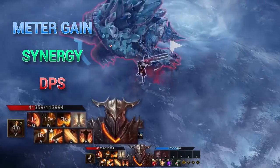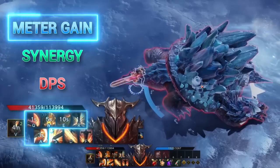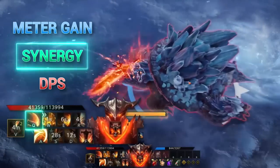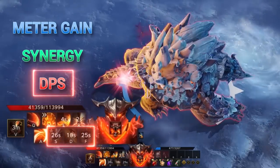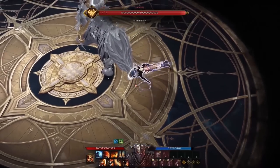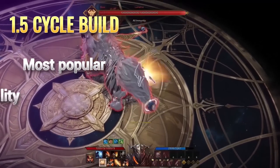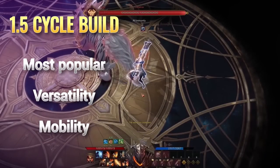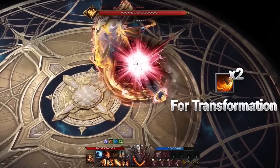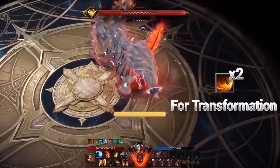All variations of this playstyle are very straightforward. Successfully land all your meter gain skills, usually starting with the synergy skill. Transform, position, then land your major DPS skills after your synergy is added. Then repeat the cycle again from the start. With this knowledge in mind, let's talk about the 1.5 cycle build. This is the most popular build due to its versatility and mobility due to Wild Rush addition in this skill kit. The key to this rotation is casting Spinning Sword two times, with addition to three other meter gain skills to transform quickly.